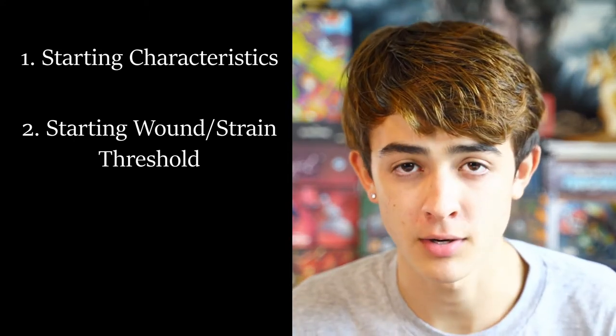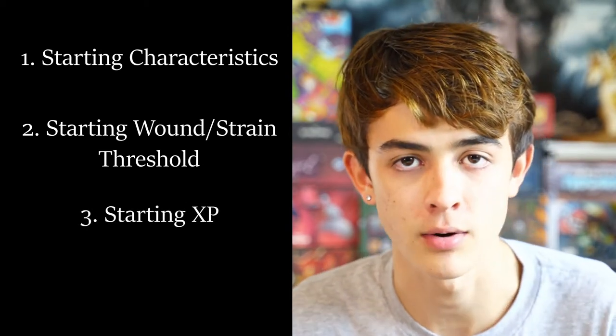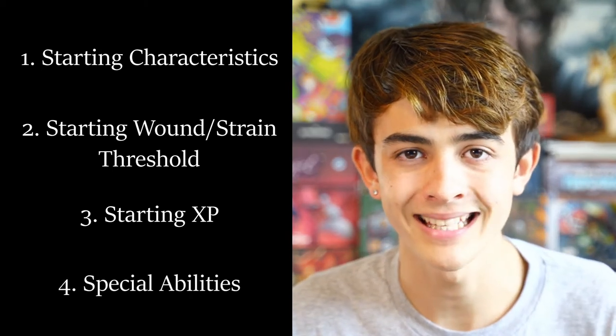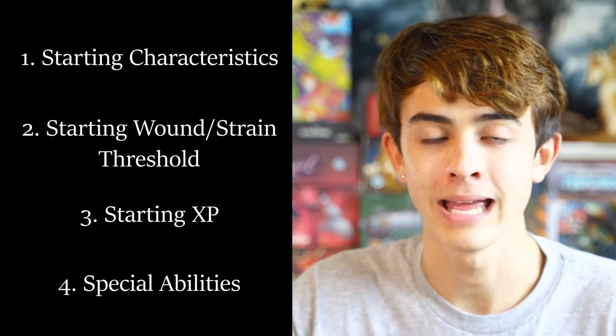Your starting species also gives you the amount of starting experience points you have, which you'll expend later in this episode. It also gives you a couple of special abilities if you have any. For example, if you're a Nautolan, the ability to breathe underwater; if you're a Chiss, the ability to have infrared vision.